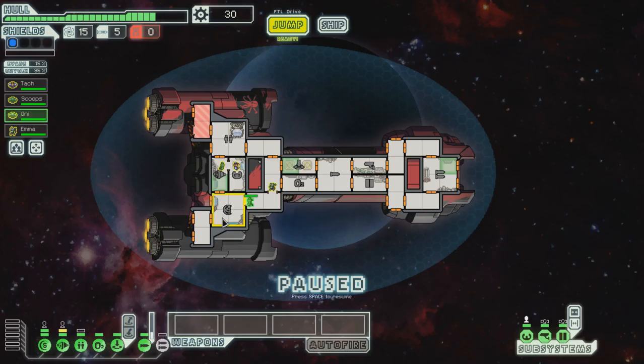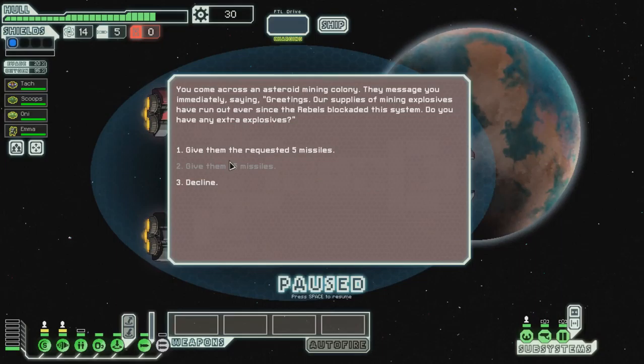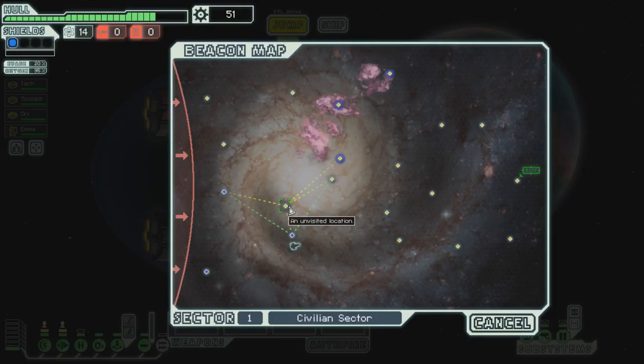Come on, help him get that repaired. Save your spots, go back to where you were. Let's jump — let's go down here. We need an easy fight, maybe just a single laser or a beam, not somebody with a missile like this chap. Let's give them the missiles. Great, we got some extra scrap. That's fantastic.